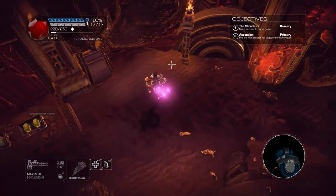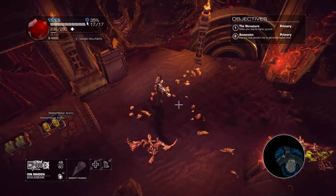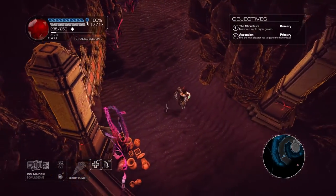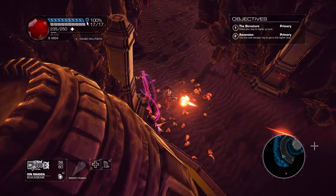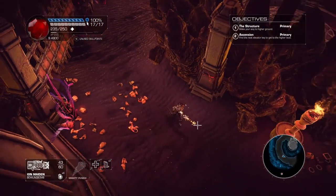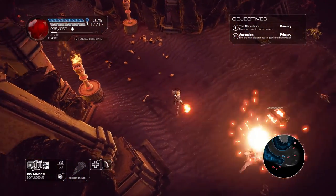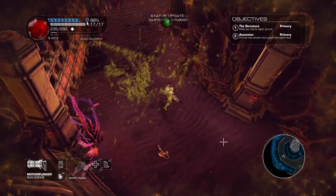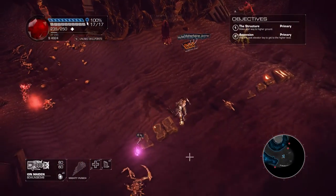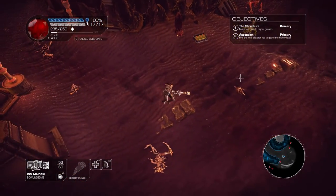The premise of the game is fairly simple: run through these levels and blow stuff up. The story is you're playing Shelly — Bombshell, get it — and aliens have kidnapped the president, and you have to save her. The game doesn't take itself too seriously, but it sort of does. It's done in a tongue-in-cheek sort of way, but it's not over-the-top like something like Blood Dragon.